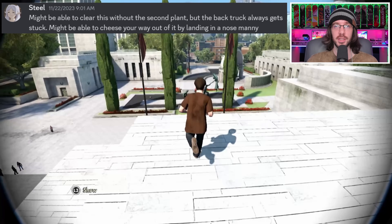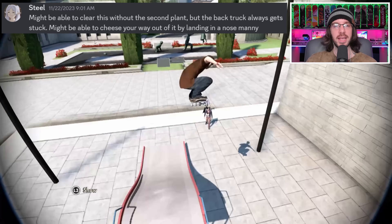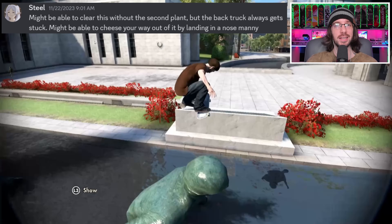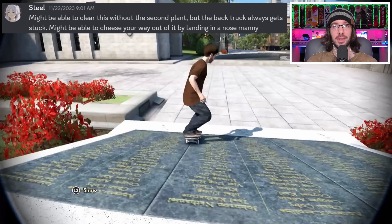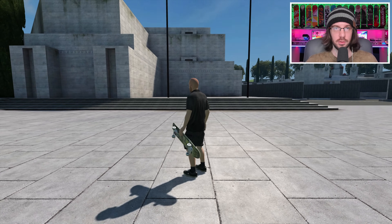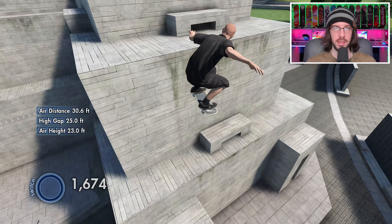The first trick comes from Steel on Discord. They want me to gap and foot plant the statue, but without a second plant and without catching my trucks on the plaque. Let's do this. First I need to get up to where they got to, and we'll just do one of these.